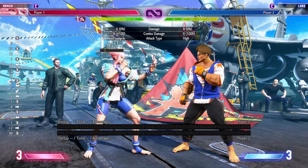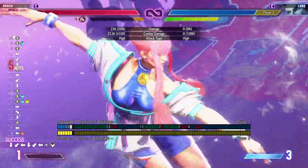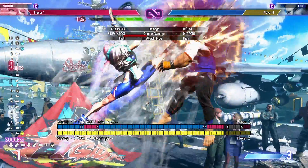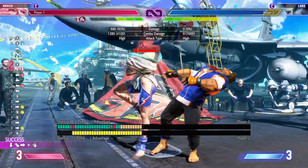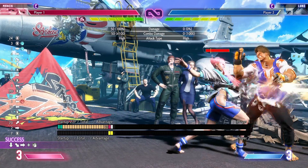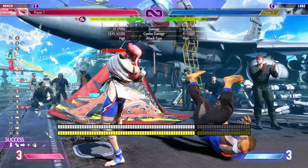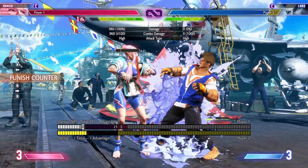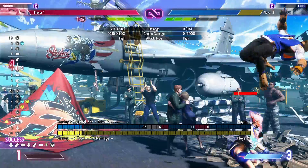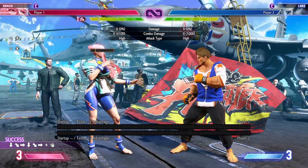Finally, combos. Most of your combos are just going to be from drive rush — the bread-and-butter you've seen throughout this guide. You can also end with meter into a level one or level two. Back medium kick into medium kick is confirmable into any super level. From DI hits: if you're below four or five tokens, go for the hit grab ender; at four or five tokens, go for the command grab ender. Near the corner, you can extend into level one, level two, or level three supers. There's also a DP bait combo for good measure.